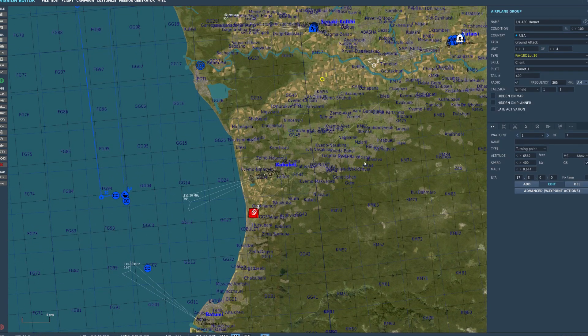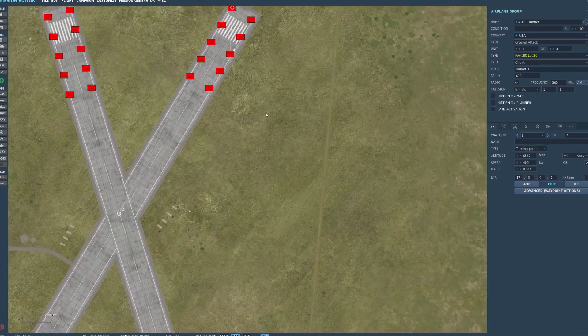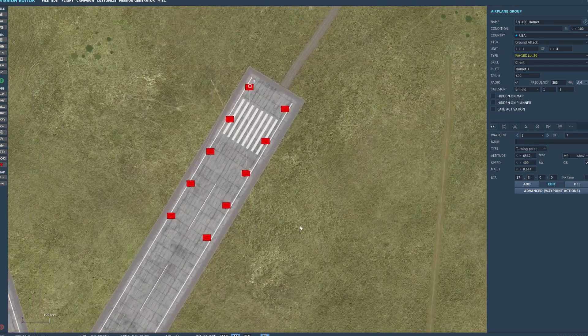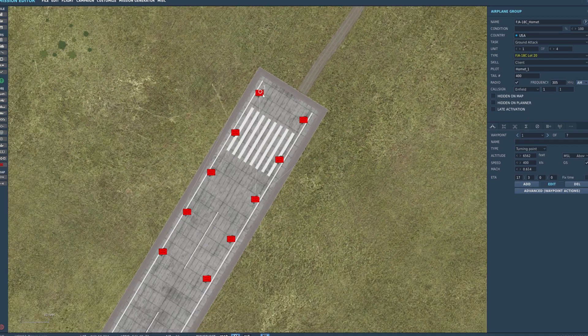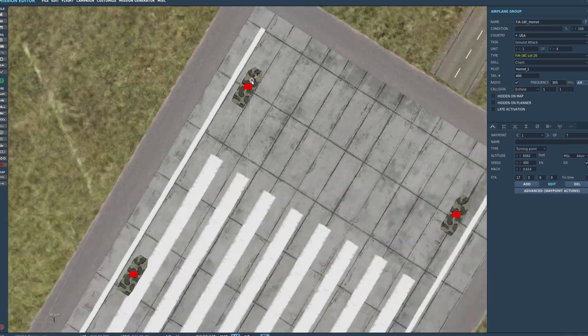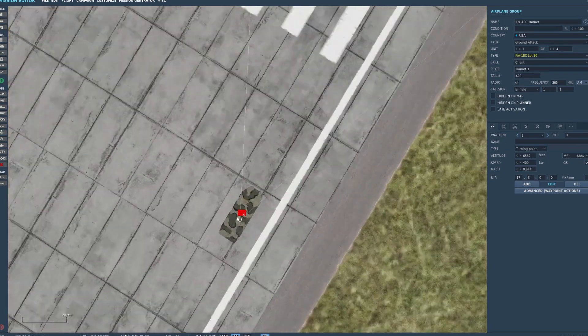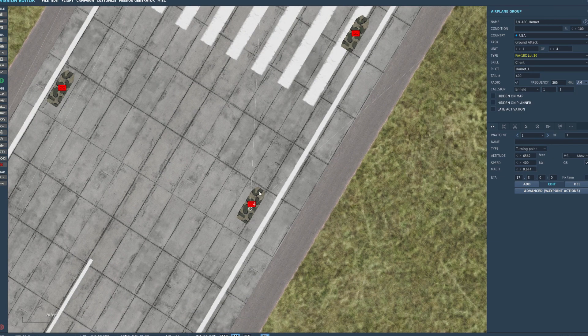We have our F-18C Hornet here and we've set up a couple of waypoints. The waypoints are going to be necessary for using waypoint designation. This can be for any particular item as long as it's going to be a static object. Remember JDAMs and JSAOs — you don't want to use them against moving vehicles because they won't track once you shoot. I've placed a waypoint right over the target — waypoint 3 and waypoint 4, right over the target. Doesn't matter what it is: building, plane, whatever, as long as it's not going to be moving.